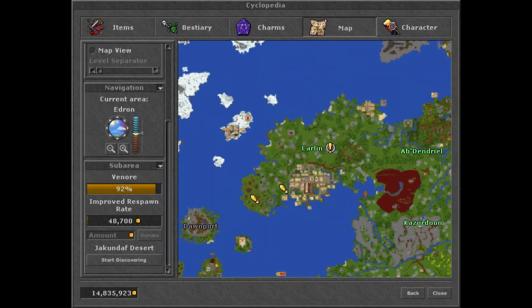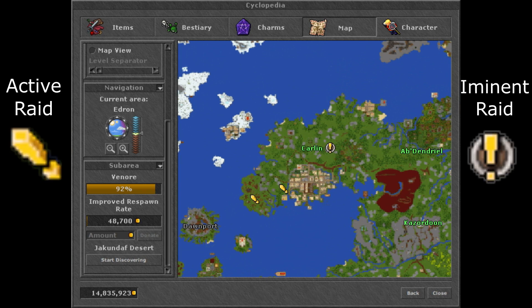Most importantly, you'll have a one hour notice before any announced raid or boss takes place in the area. Any raids will appear as an exclamation mark, with pending raids having an exclamation mark with a circle around it.